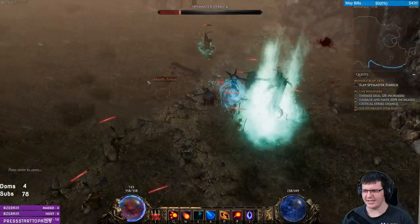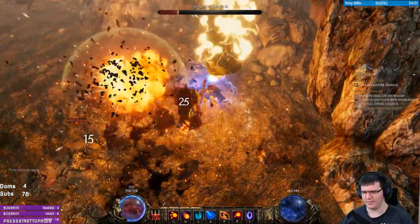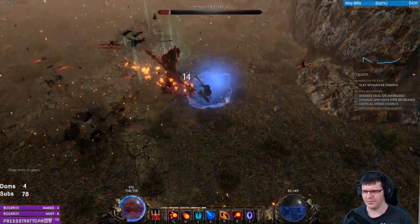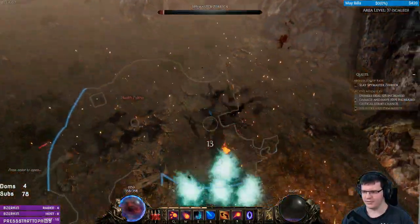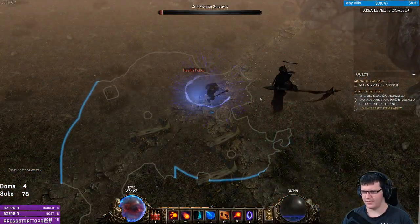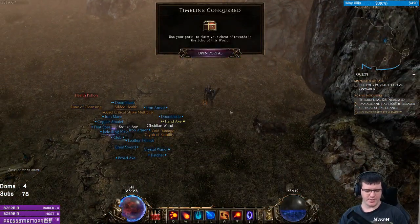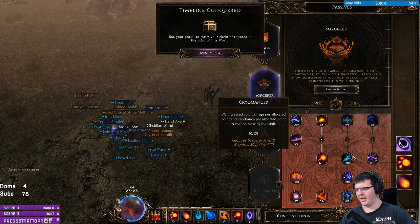My favorite part about this skill is that I can't see what's happening and it doesn't matter at the same time. And we're done! Pretty much this will work with any version of a Sorcerer you want to go with — you could use the lightning or cold versions.